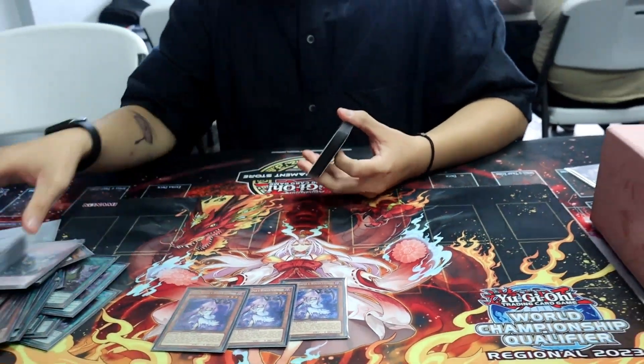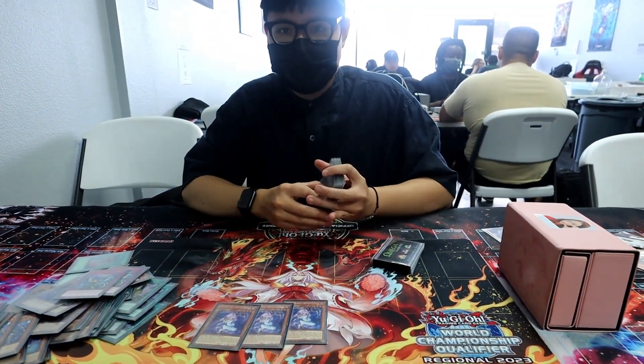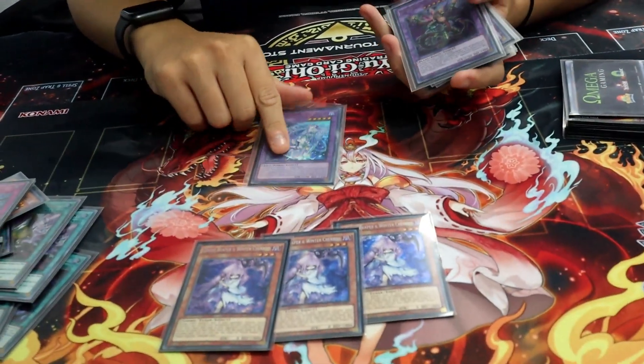Because in theory, in the mirror, I can just Cherries Kitalos when they're trying to Fusion — I don't think there's anything they can go into. And usually this deck functions around that card, so without it the deck kind of falls apart.